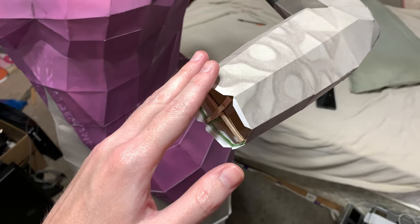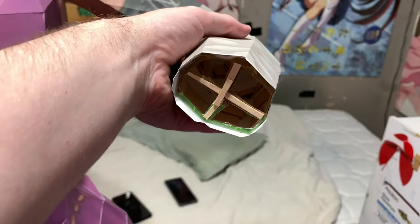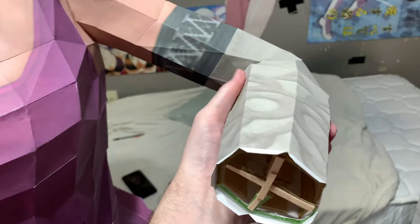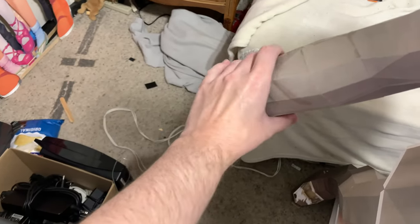Now I gotta attach them to both arms here and here. I also need to go in and reinforce this arm maybe a little bit. Let me see how it crunches. Yeah, I gotta put something right here so that doesn't happen again. Do I have to do anything for this arm here? No, this arm's nice and robust for the most part.